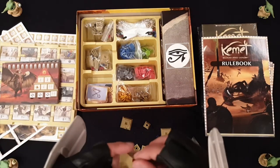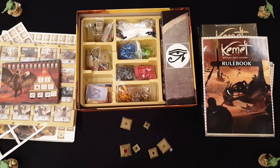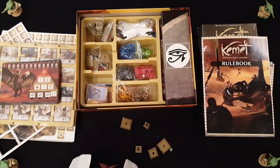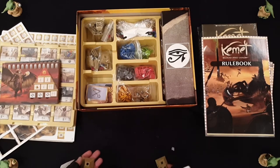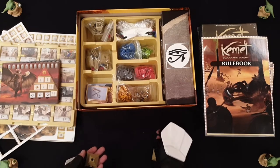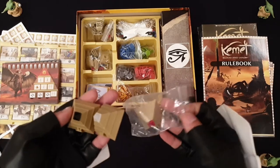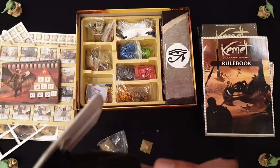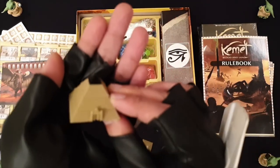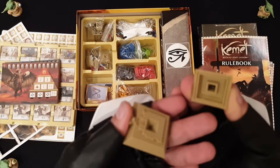As you build it up, they will look like one of these completed pyramids. There are three pyramids in total per player, because every player can control up to three pyramids. I really do like these pyramids — I think they look a lot better than just a dice to represent their levels, and this way you can see the progression of what levels the pyramids are at.